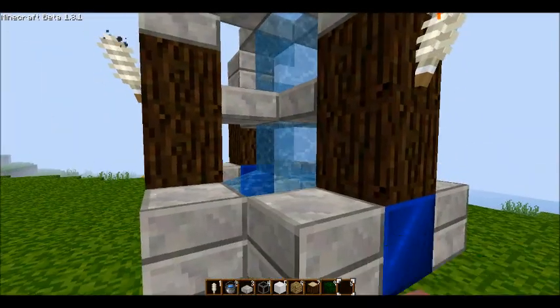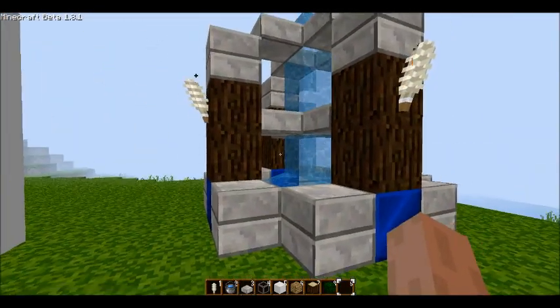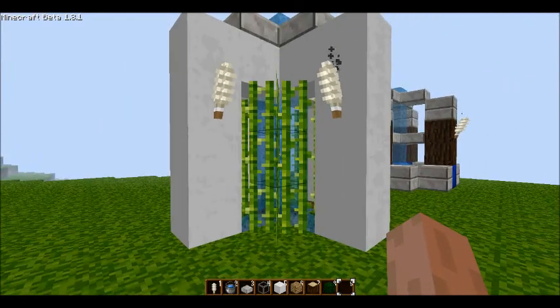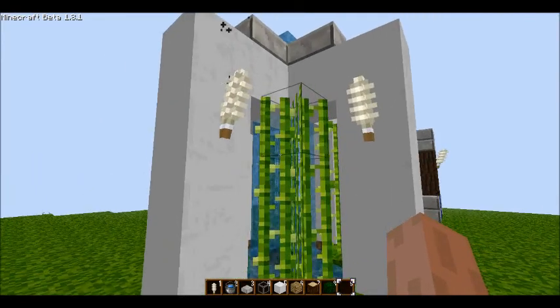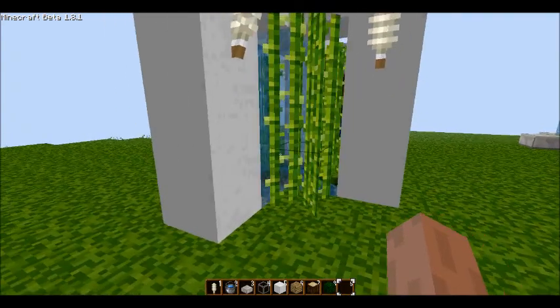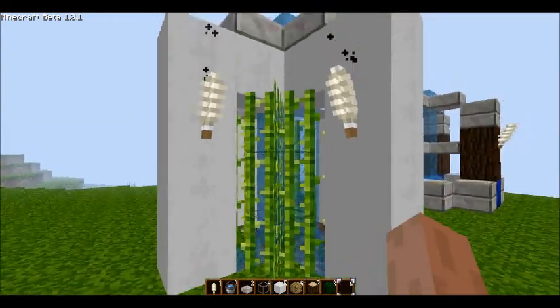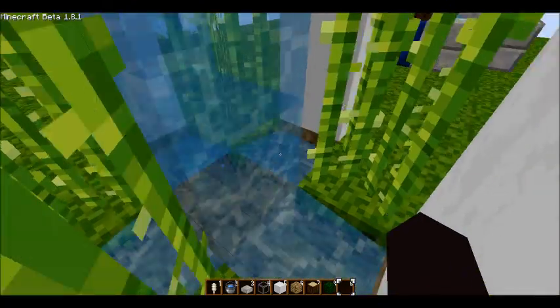Next we have the zen garden. It's more of a modern thing — very modern, something you would have if you had a nice house. It's made of wool. I call it the zen garden because of the wreaths, and it falls into a nice cross.